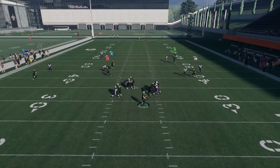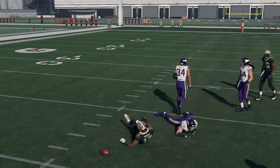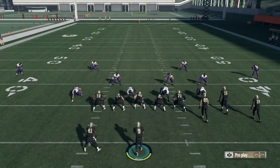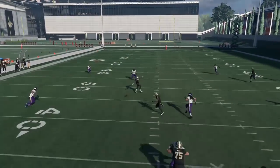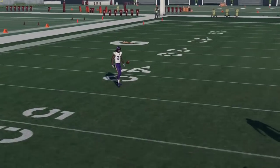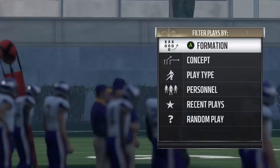This route — not really any zones do a great job of guarding it. I'm going up against random zone defenses right now, a lot of cover 2 and cover 4 it seems like, but even cover 3 doesn't do a great job. Once again, cover 4, and Drew makes another uncharacteristically bad throw, so I'll go ahead and show you guys this route against cover 3 real quick.